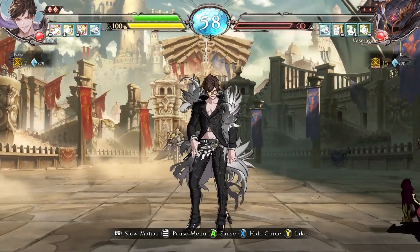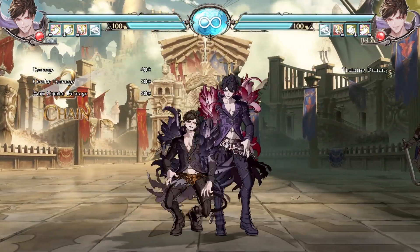But first, let's start with the buttons. Belial's normals are quite unique. For starters, he sports the only 5-frame crouching light in the game, which makes him nigh unbeatable in clash situations. While this button does not hit low and is zero on block, it has a very long and extended hitbox, which allows him to get punishes on moves that no other character can.